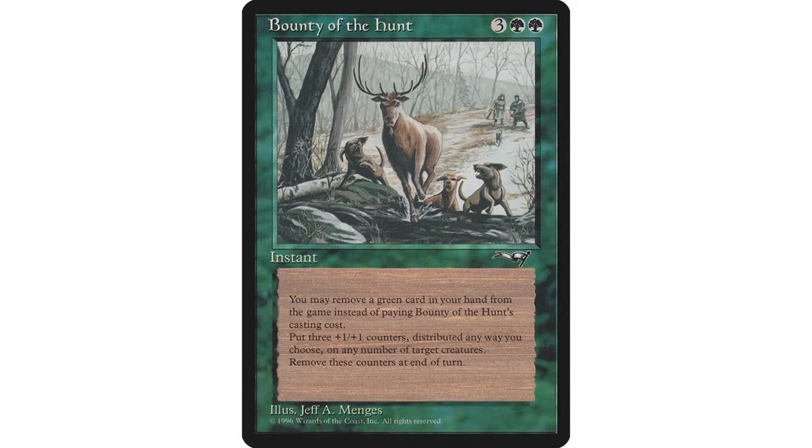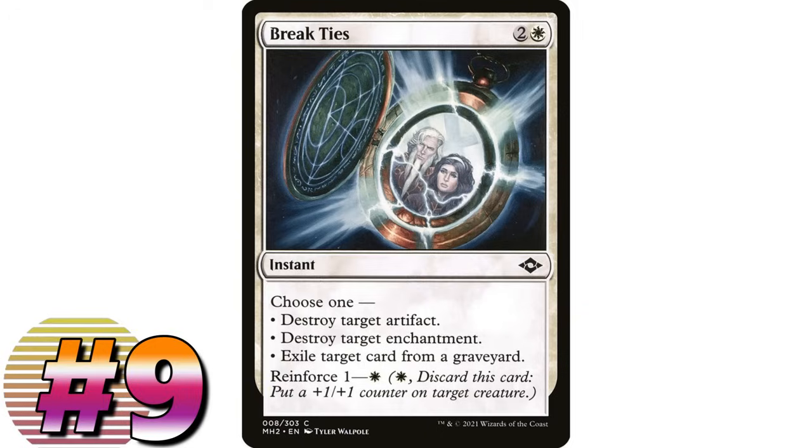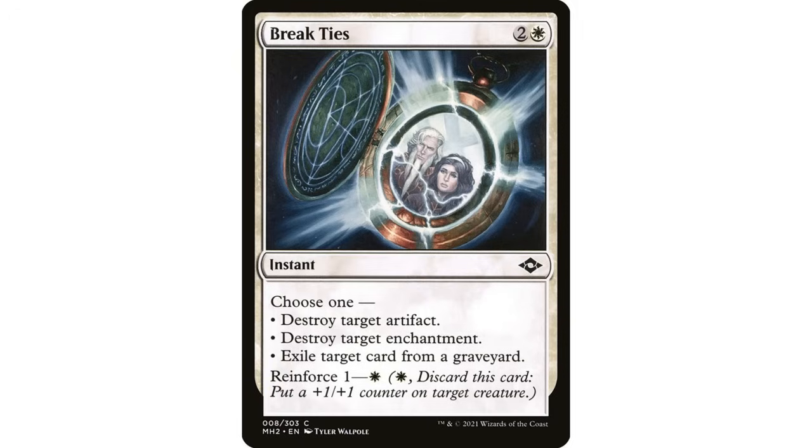Now I'll end with a couple of cards that ironically aren't very old - they're from Modern Horizons 2, a great Commander set - but they don't get enough love. Break Ties is one I've mentioned a few times that I think is a fantastic card and doesn't really see much play. It's two and a white instant with four modes: destroy target artifact, destroy target enchantment, exile target card from a graveyard, and reinforce one - pay one white to discard this and put a counter on a creature.